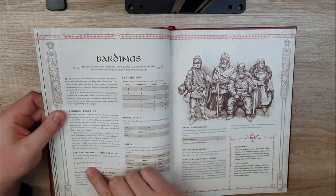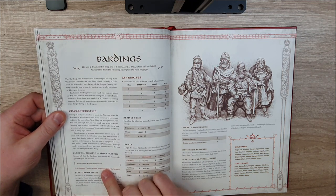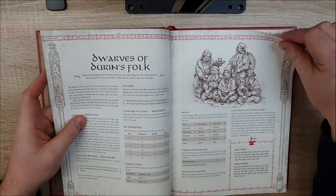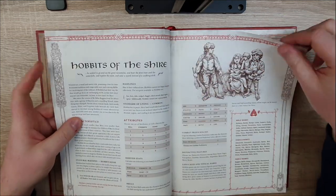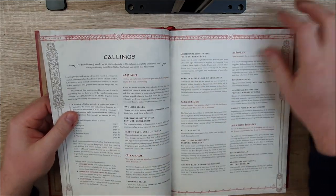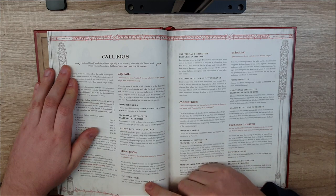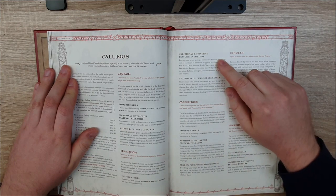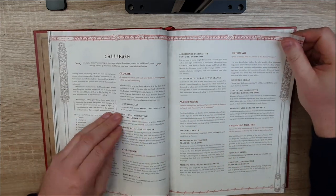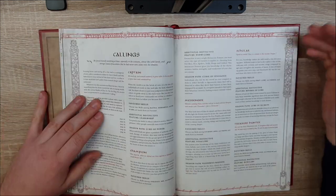Each culture also gives a special cultural blessing. For example, the Bardings have their Valor roles as favorites — every time they try to resist getting frightened, they get an additional d12. Available cultures include Dwarves, Elves, Hobbits, Men of Bree, and Rangers of the North. Professions give you additional favorite skills, additional features, and a shadow path. The professions are Captain, Champion, Messenger, Scholar, and Warden — no thieves, because the default setting assumes every member of your party is rightfully good.